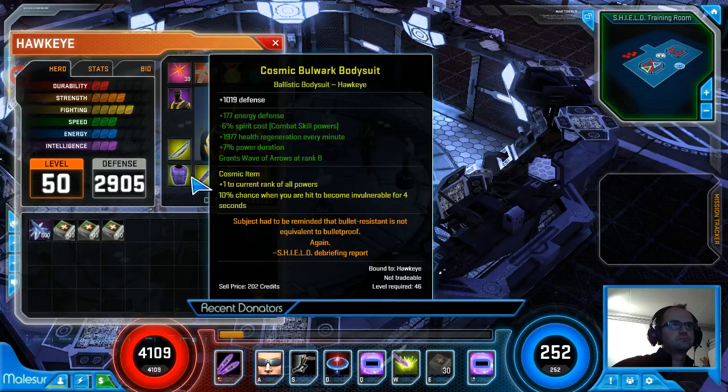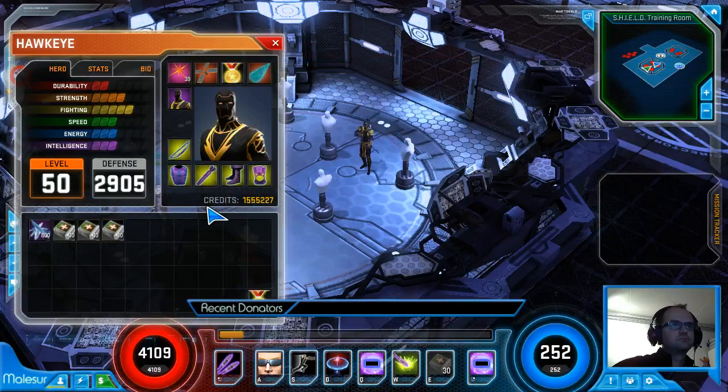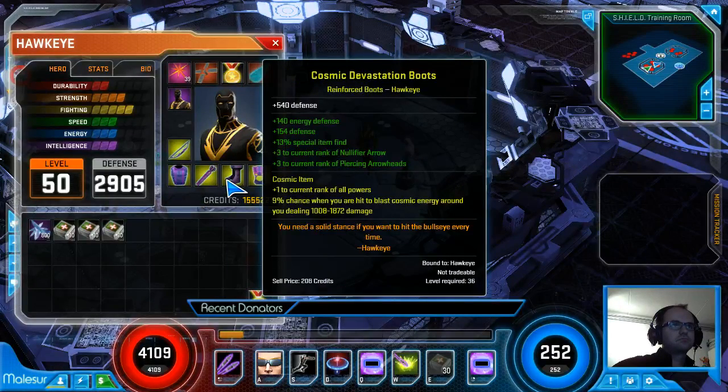Whereas Panther kind of has — you know — you really want to get those Spirit Reductions, and Spirit on almost every piece of gear. So there's a clear distinction there in how demanding each character's gear requirements are.